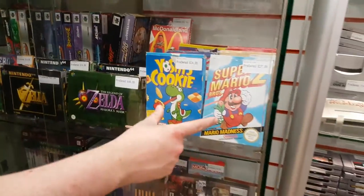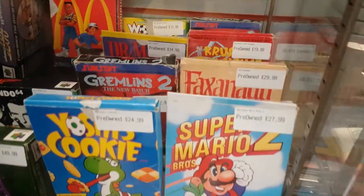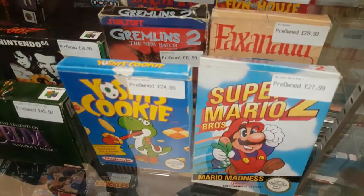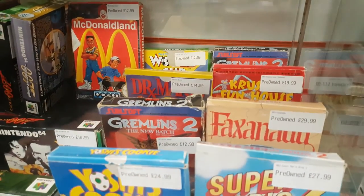And then NES games there as well, with some pretty decent titles: McDonald Land — quite rare — Super Mario 2, Yoshi's Cookie, Gremlins, Faxanadu, Krusty's Funhouse, Dr. Mario. Whatever you want.